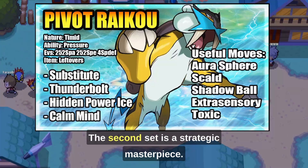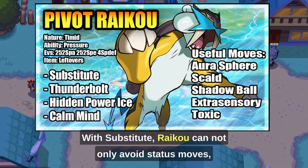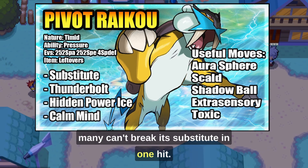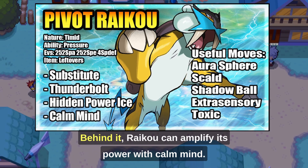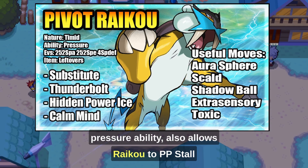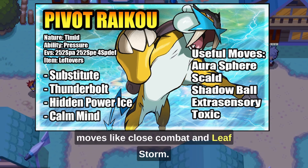The second set is a strategic masterpiece. With Substitute, Raikou can not only avoid status moves but also set up on defensive special attackers, as many can't break its Substitute in one hit. Behind it, Raikou can amplify its power with Calm Mind. The move Substitute in combination with the Pressure ability also allows Raikou to PP stall moves like Close Combat and Leaf Storm.